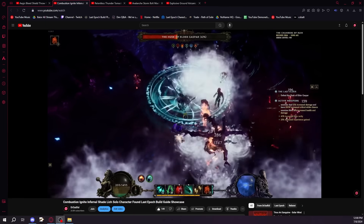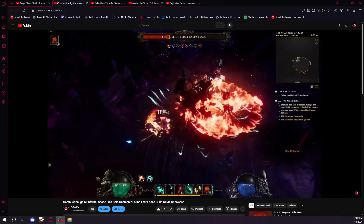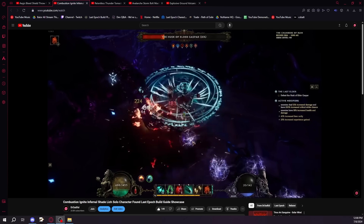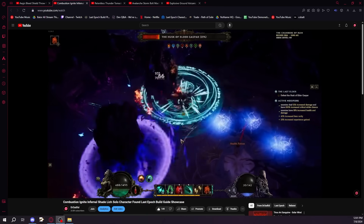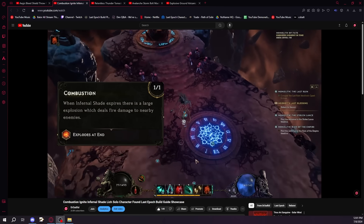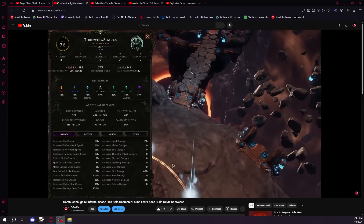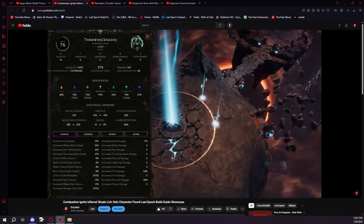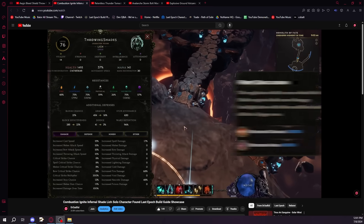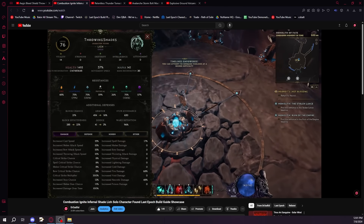Alright, the next build we're going to be talking about is Combustion Ignite Infernal Shade Lich. The reason I'm suggesting this build specifically is because I just had a really good time with it. I did a bunch of cycle start testing this patch, and this was one of the builds that stood out — mainly because of the insane multipliers that Infernal Shade has in its tree for Combust. Not only does it have that 200% more at the end of Combust, it also has all of the other more damage modifiers, which multiply your ignites to actually do a lot of damage.